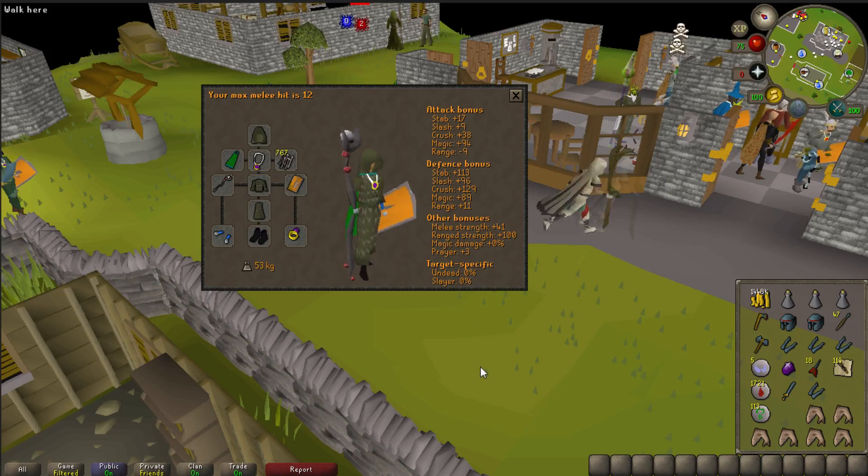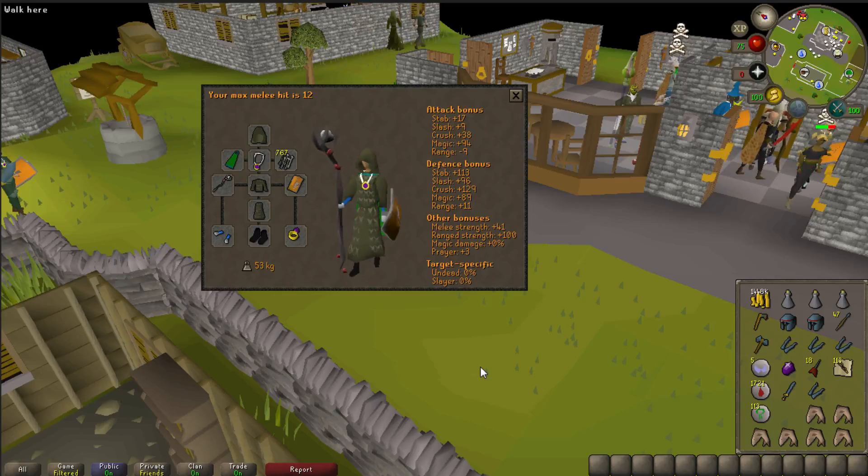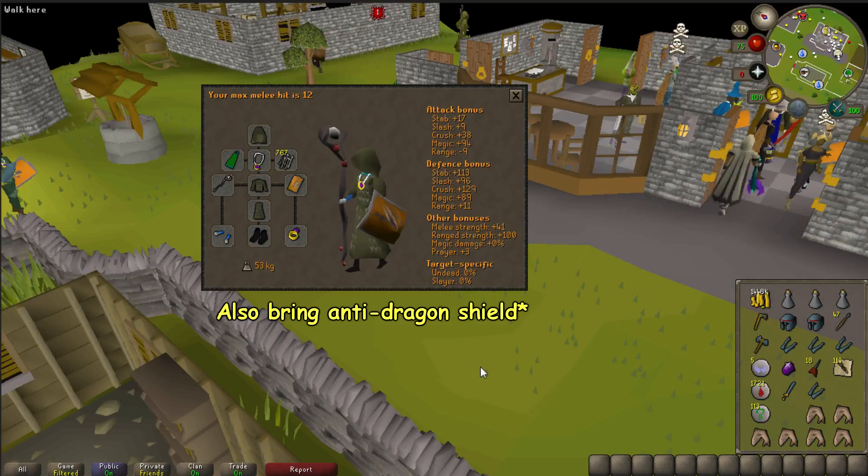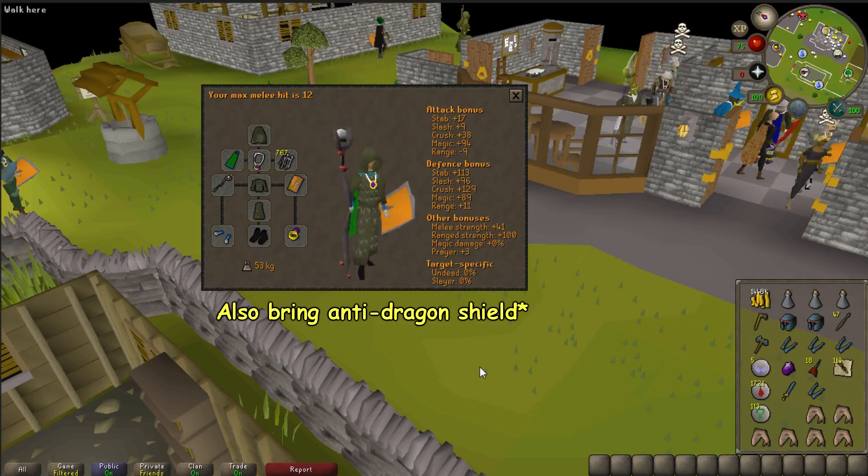First off, you need to grab your magic setup. I'm not the highest leveled or richest player, so I'll be using Ahrims with a glory and some mystic items along with my Guthix cloak. For the weapon, I'm using a smoke battle staff, which is essential for this method to work - I'll explain why in just a bit.